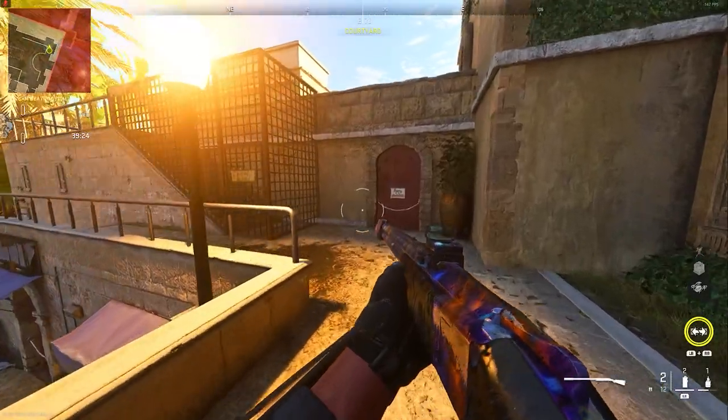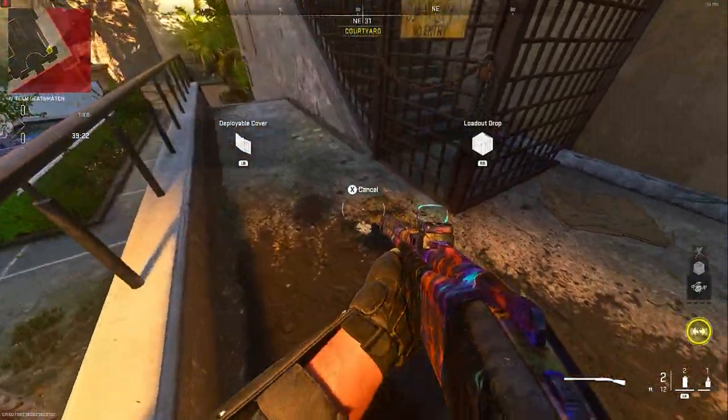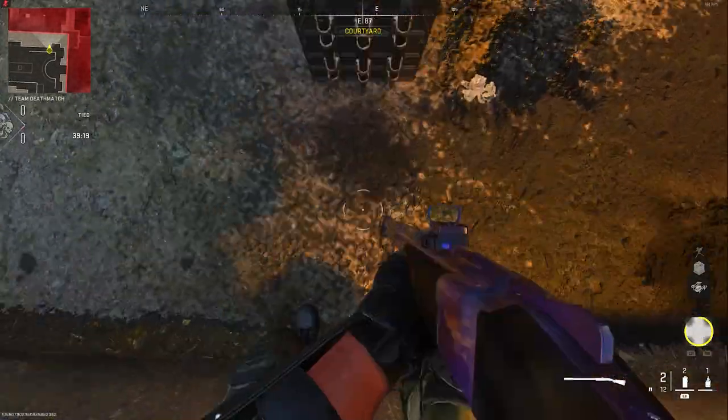To do this glitch you want to make sure you have the Lockwood shotgun on Overclock, and you also want to make sure Strong Arm is off. What you want to do is just have a barricade and a load-up drop.